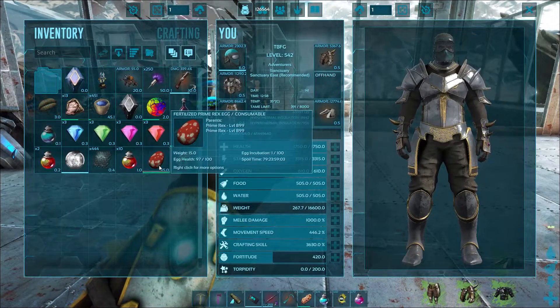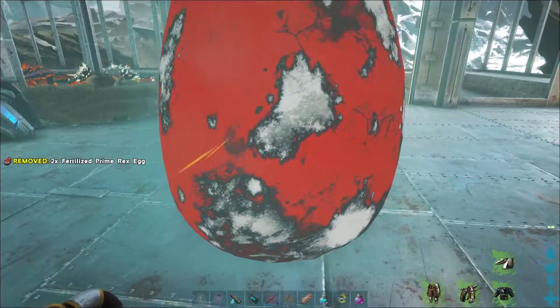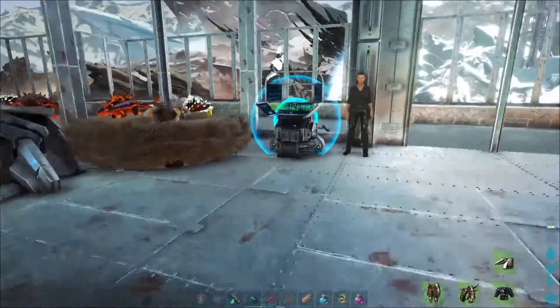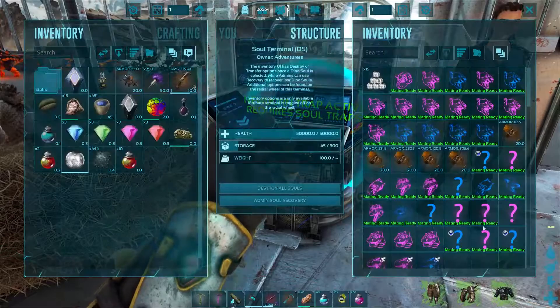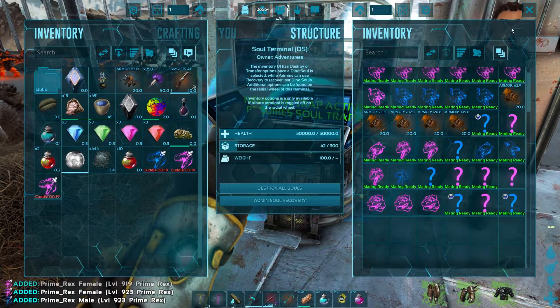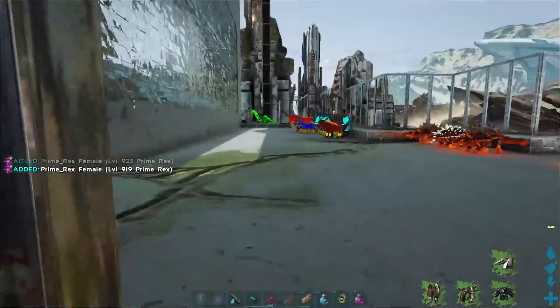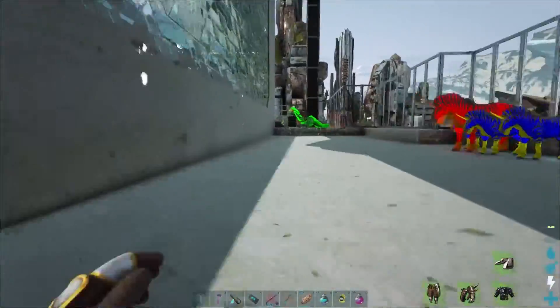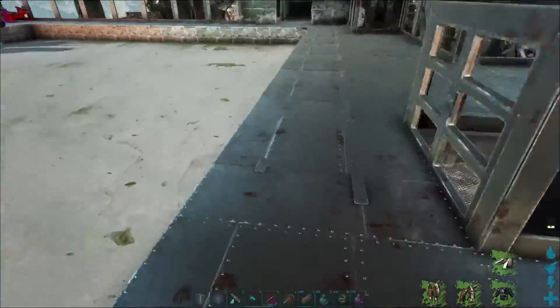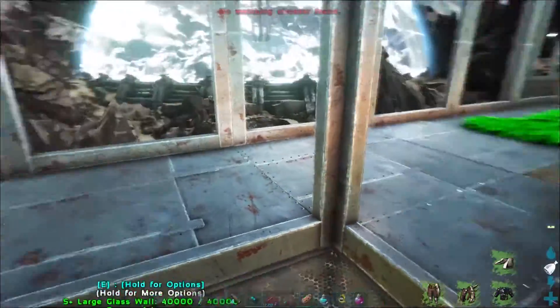Let's go ahead and drop our two rex eggs up here — drop and drop. Go ahead and hatch those — bam, bam! There we go, and then we jump inside here and grab the... did we get triplets? We certainly did, we got triplets man! Yeah, triplet rexes — that gets us started quickly. Oh, that was unique, that's never happened.